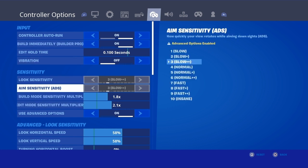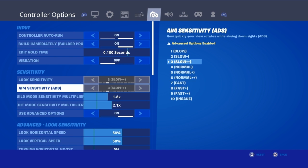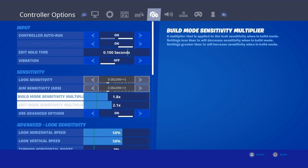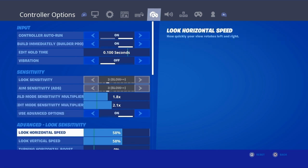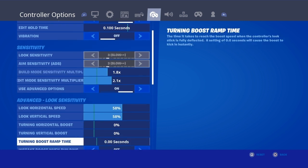Now for the sensitivity part — I copied this from a YouTuber whose look sensitivity was 4-4, but I put mine down to 3. My build mode sensitivity multiplier is 1.8, my edit mode sensitivity multiplier is 2.1. I do use advanced options, and my look horizontal speed is 58 and vertical speed is 58.